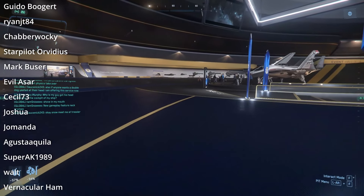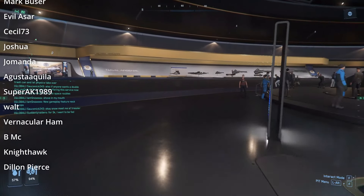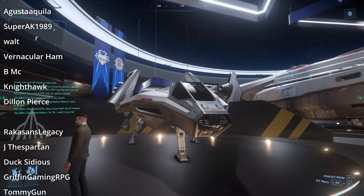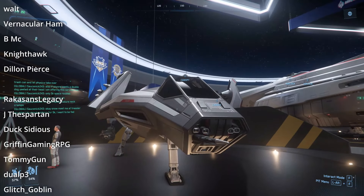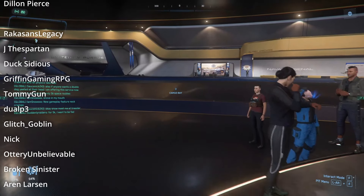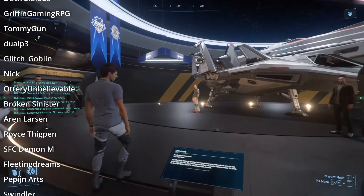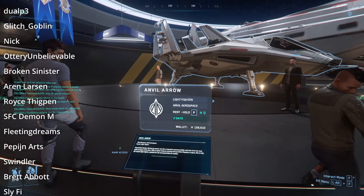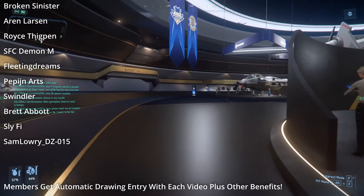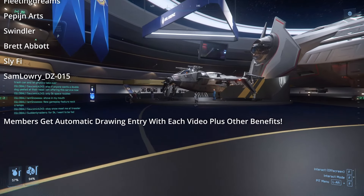A respawn point just outside the mission zone changes the entire risk-reward of doing FPS missions, and frankly encourages much riskier approaches. My prior approach to bunker missions was to be careful, stay protected, and snipe them down by attrition — but with one of these parked outside the door, why not just rush in and spray bullets everywhere? Who cares if I die a couple times? I have plenty of spare looted armor and weapons, and I'll be getting the missions done much faster so that my revenue per hour is superior.